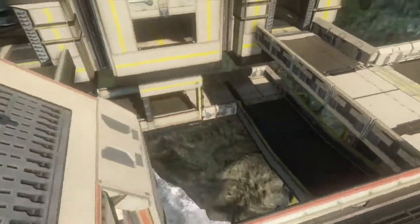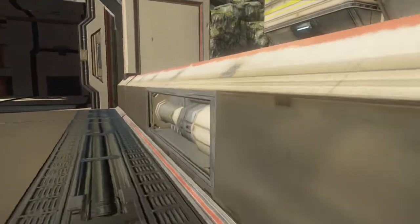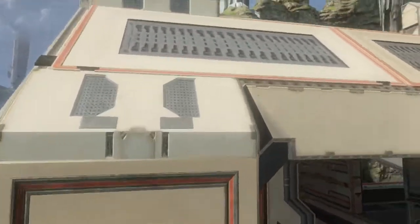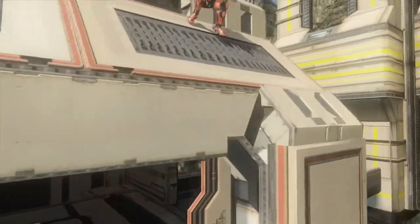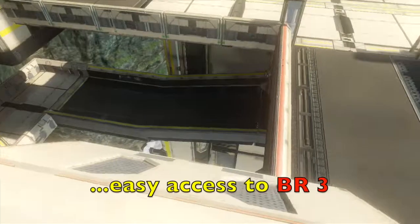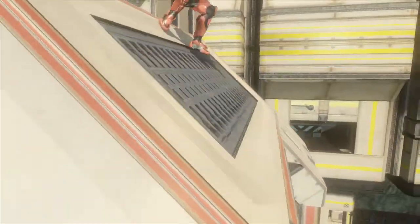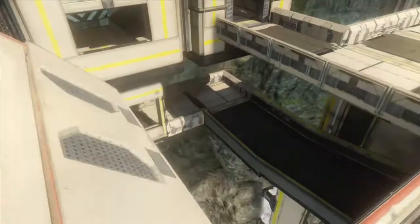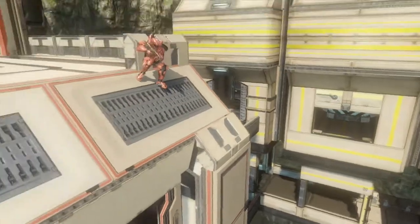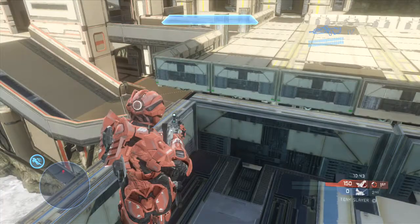I want you to notice the angle my teammate is using right now, getting some really great angles here. Notice how he's not dropping. You can jump on top of either railing right here, then crouch jump up on this little ramp and gain easy access to the top center. You can stand or crouch right here and you won't fall off — it's an angled enough ledge that you can hold this position and look all along this ramp as the enemy team spawns bottom library. They will spawn continuously there; it's a really nice position to hold.